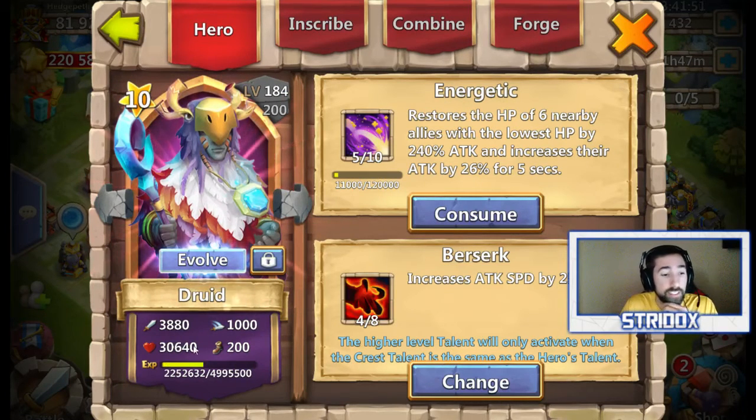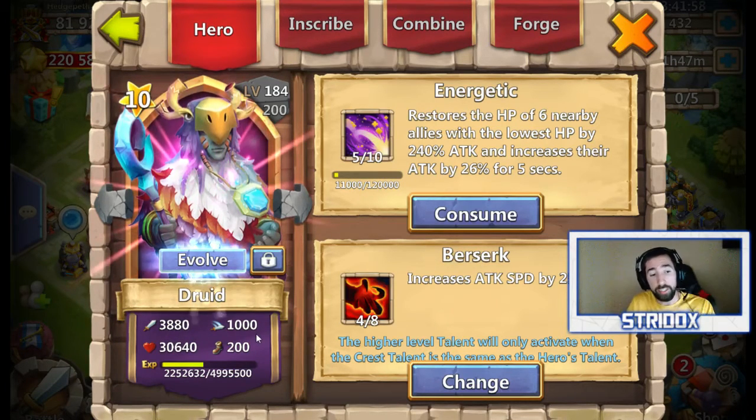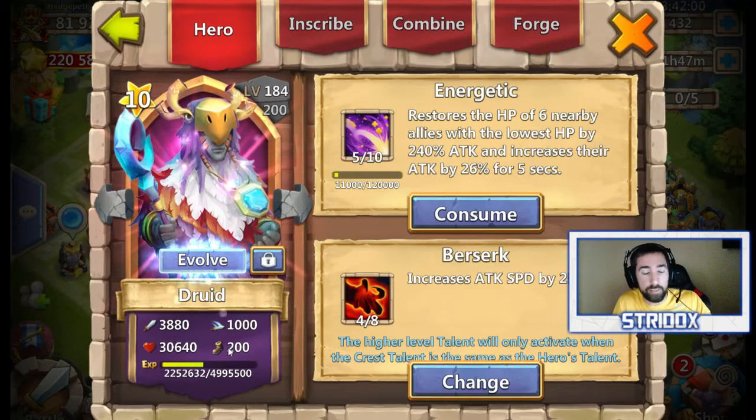So let's go ahead and evolve Druid. Let's take a look at his stats here: 30,640 health, 3,880 attack, 1,000 attack speed, and 200 agility — how fast he runs, things like that.